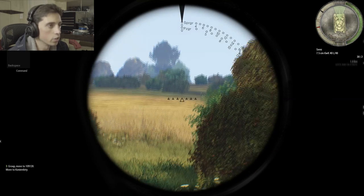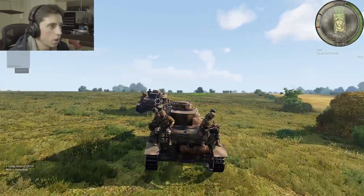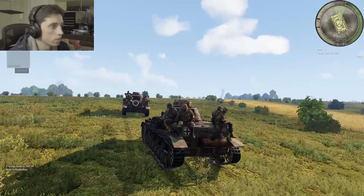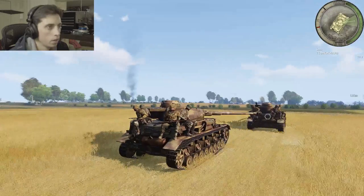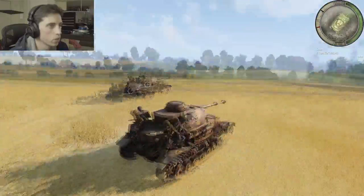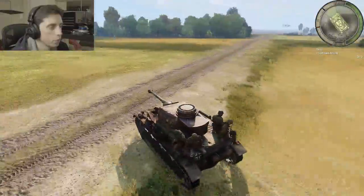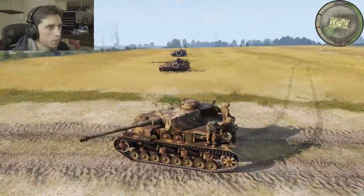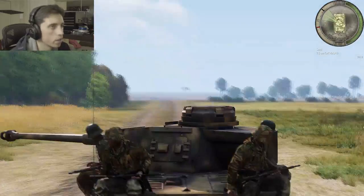Now we have entered the gunner's position in this tank. Looks like we're not the leader though. Let's roll straight down. Okay, it looks like we're hitting this road to try and get down to our targets faster. Let's see how it rolls. Just gonna go straight down and see what kind of targets we find in front of us.